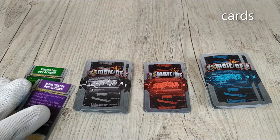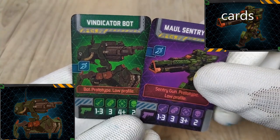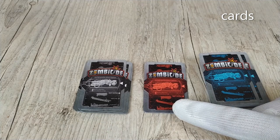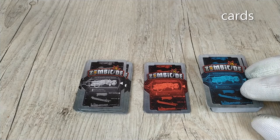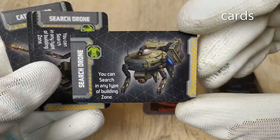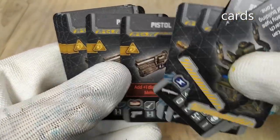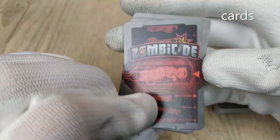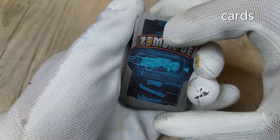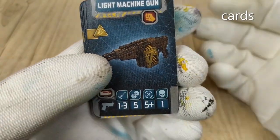We have four types of item cards: two for the boats — the Mol-Century gun and the boat action card — with the mini on the side with the skill, and the rule on the back. The white item cards are for starting items. The red ones are prototypes. And the most common are the blue item cards, corresponding to standard items. For starting items we find: search drone, cattle prod, and pistol. For the prototype cards: the sniper rifle, the saw, the light machine gun, the heavy shotgun, and the assault rifle. And for the blue standard items, we find all the remaining equipment.